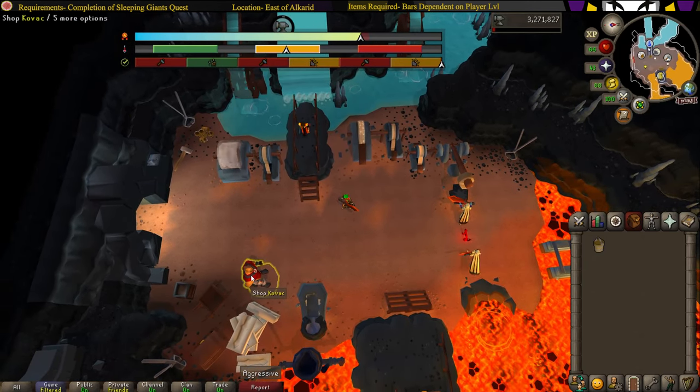That is your first sword made. You can receive another commission, or head to Kovac's shop to see everything he has to offer. You should be able to buy mold pieces there. I highly recommend buying those because they increase both your experience and points per hour. I've already bought all of them, which is why you can't see them in my shop.